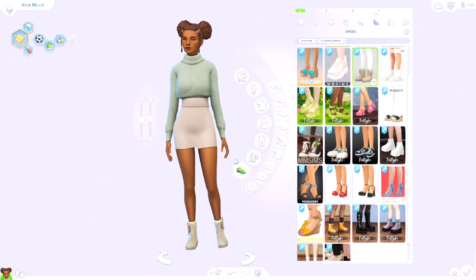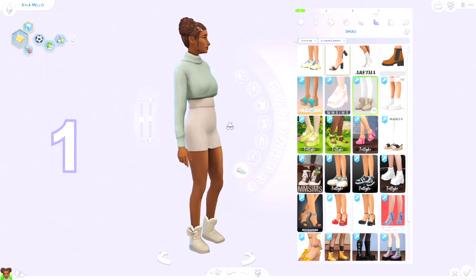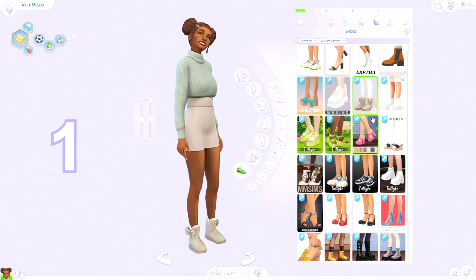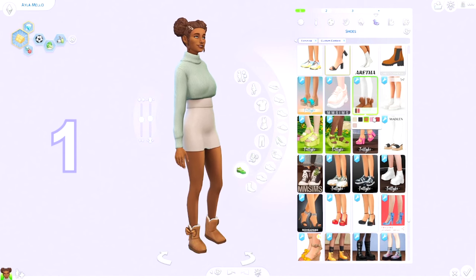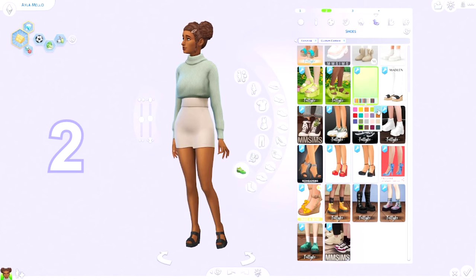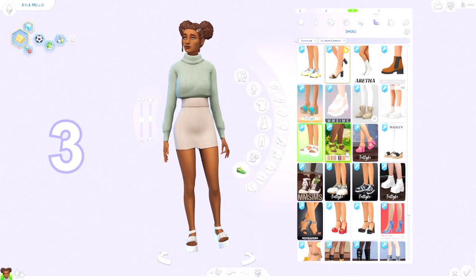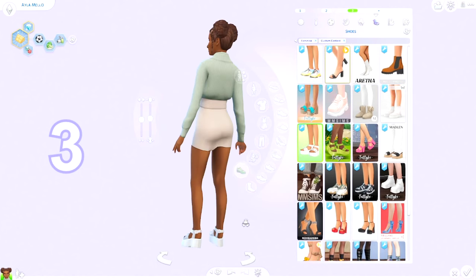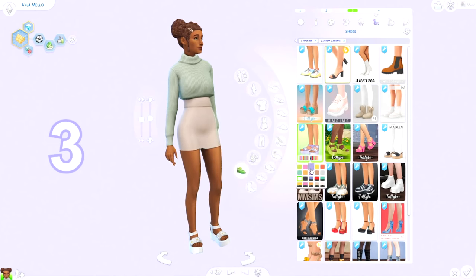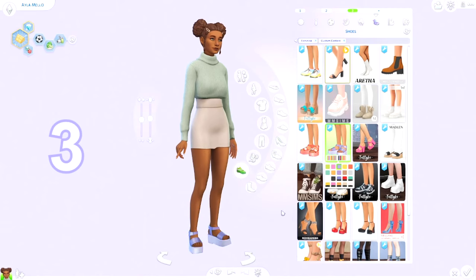Lastly I just wanted to show you a couple of shoes that I think are really pretty. The first ones are these by Malden Sims — I just think these are really cute. They do look a little bit alpha maybe, but not too much to bother me. Next up we've got these really nice heels — you have a bunch of swatches, they look really fun and I use them a lot. And last but not least we've got these really adorable sandals. You can have them with daisies or without daisies — so yeah, adorable.